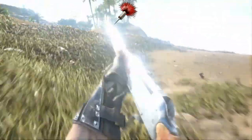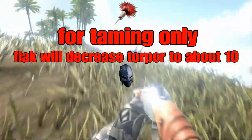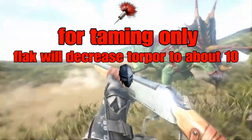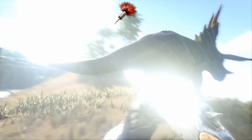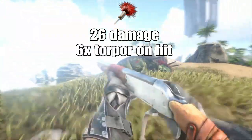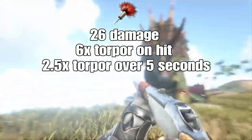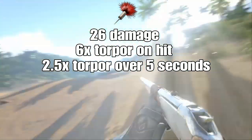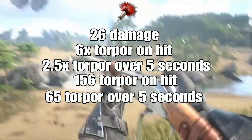Tranq darts are best used in taming because of the high damage reduction flak provides, meaning even if you land a dart, it will not knock a player out and they will recover from the effects very quickly. Whereas with a bullet, the damage to the armor does not recover until repaired. A tranq dart will do 26 damage to a target, then provide 6 times that in torpor. It will then provide 2.5 times that over the next 5 seconds in torpor. So upon hit it will apply 156 torpor, and then over the next 5 seconds it will apply 65, for a total of 221 torpor overall.